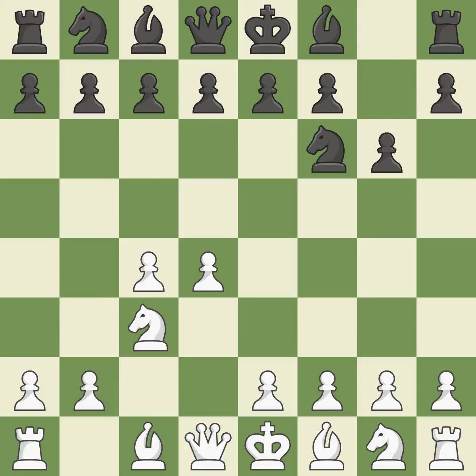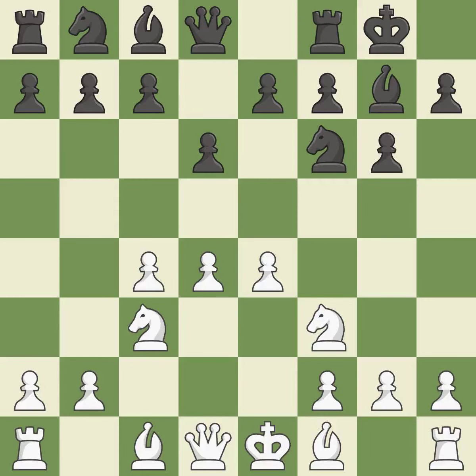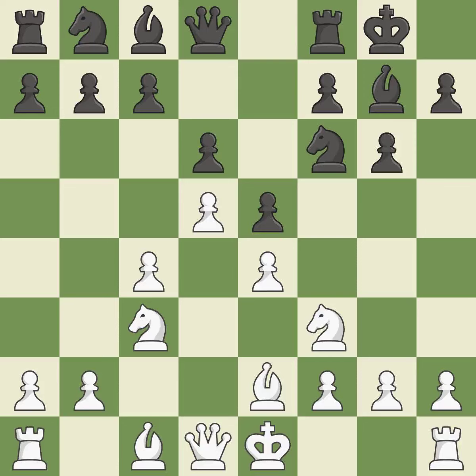NC3 prepares the e2-e4 pawn push and helps control the d5 square. The fianchetto move Bg7 places the bishop on the long diagonal. e4 takes full control of the center. d6 controls the e5 square and allows the light-squared bishop to develop. NF3 supports the d4 pawn and puts pressure on the e5 square. Castling gets the king out of the center and activates the rook. e5 takes space in the center and immediately attacks the d4 pawn. d5 takes space in the center and controls the important e6 and c6 squares. a5 takes control of the b4 square so black's knight can sit on c5 without fearing the b4 pawn push by white.